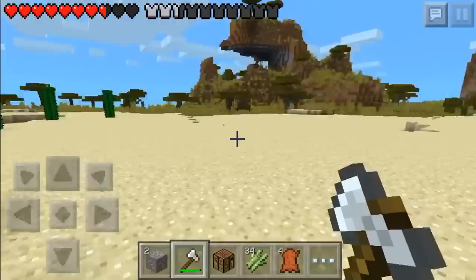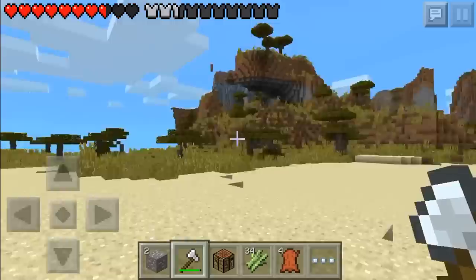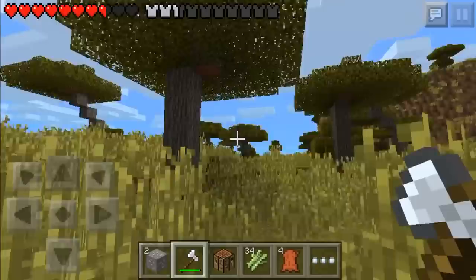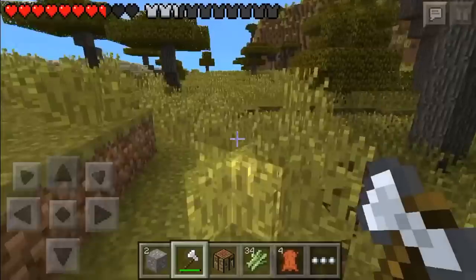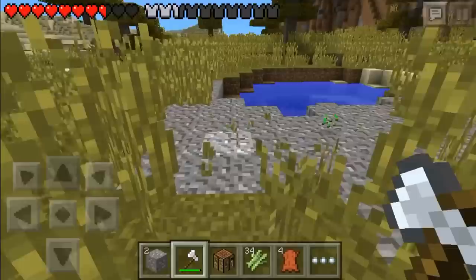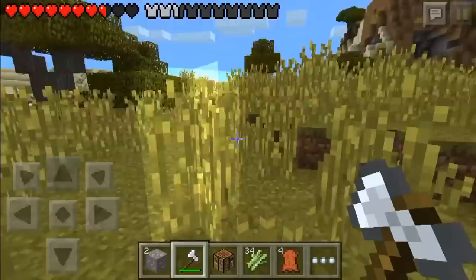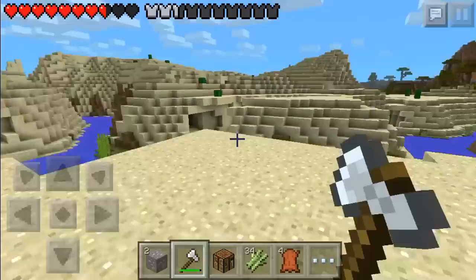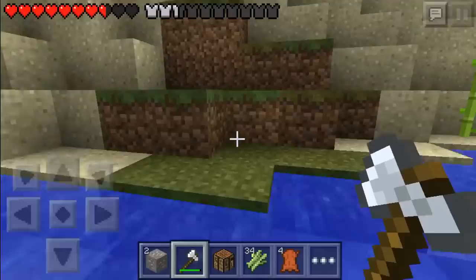I don't know if I want to build in a savannah though — it's got me thinking. I know spawn is somewhere over there but I'm so lost. I need to go mining, get some redstone so I can craft a compass — a compass always points to spawn. I was thinking about using this wood in my build with orange hardened clay because it would look really nice. Wow, this renders very far even at half render distance — more savannah way back there.